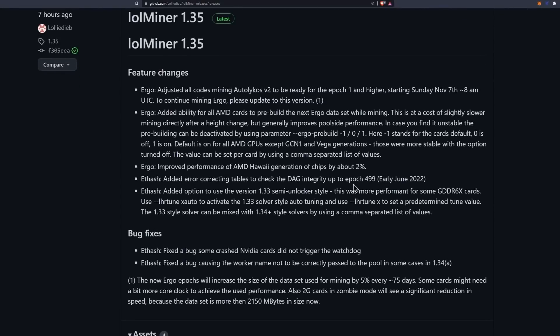For Ergo, lolMiner 1.35 has adjusted all code mining Autolykos v2 to be ready for epoch one and higher, starting Sunday, November 7th at 8 AM UTC. To continue mining Ergo, you must update to this version. Luckily it works for both AMD and Nvidia. If you're using a different miner, you need to check if they've put out an update to support these changes coming to Ergo.